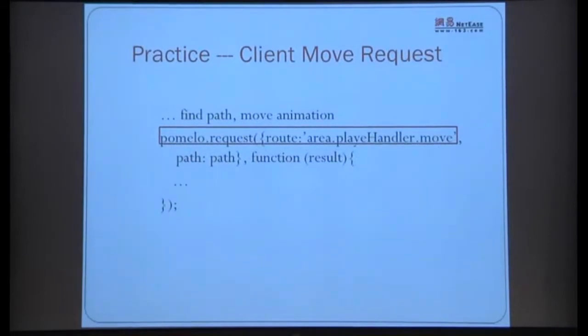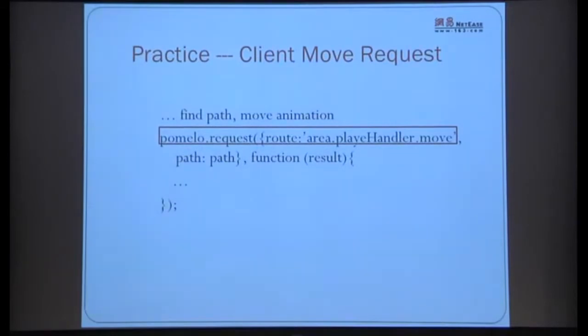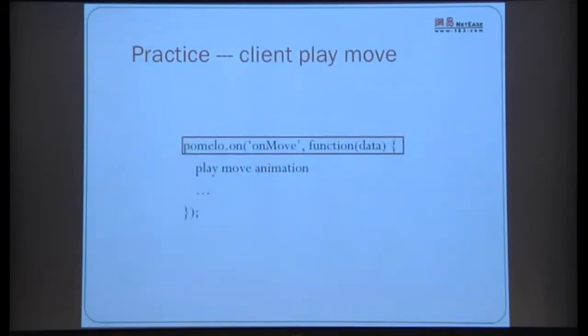Of those six steps, steps one, three, and six require the developer to write their own code. The client sends a movement request similar to an AJAX request — it runs pathfinding first and sends the path to the server for validation. The server receives the request, validates the path, handles the move (which involves tick operations), then broadcasts the movement message to all players in the scene who can see the movement. Finally the response is returned, calling next for filter operations.